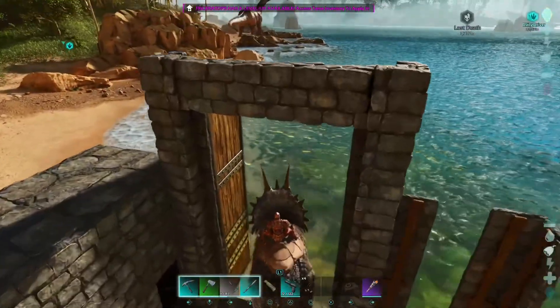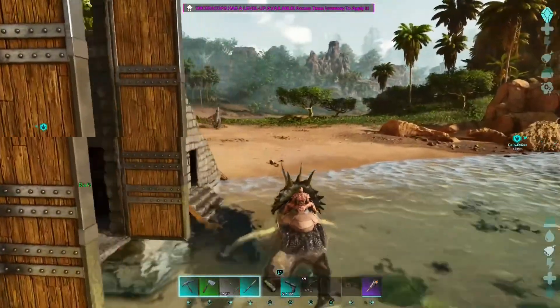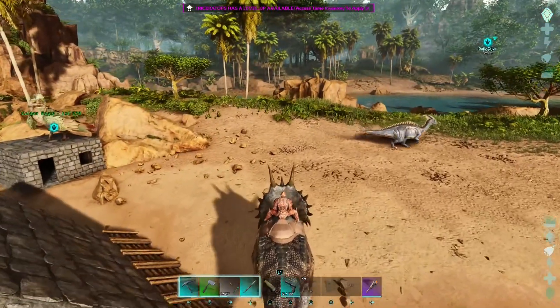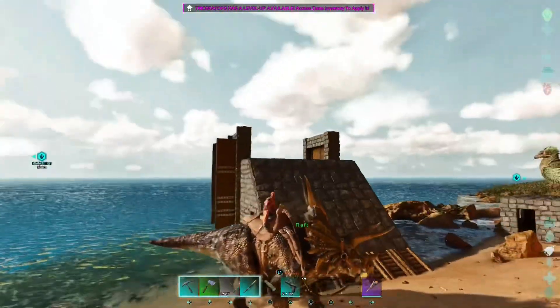I'm going to walk right out of there. You could put ramps there if you want, but yeah, I don't need them. And that will do it. Proof of concept — the raft trap works.